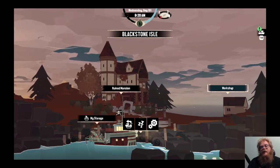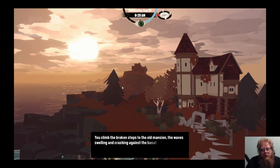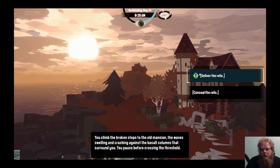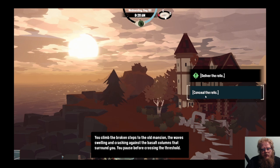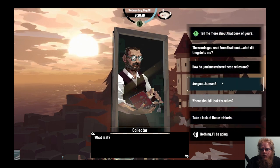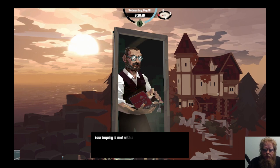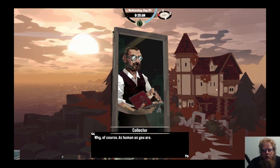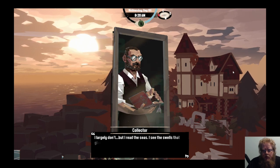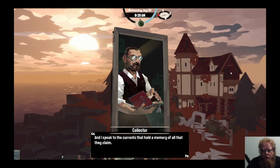We know what time it is - time to turn in the last relics. Let's see what we get. Climb the broken steps of the old mansion, the waves swelling and crashing against the basalt columns. You pause, cross the threshold. We can conceal it - interesting. What is it? Are you human? You know what these relics are, the words you read from the book - what they do to me. Are you human? Your query is met with a piercing gaze. Why of course, as human as you are. How do you know what these relics are? I largely don't. But I read the seeds, I see the swells that give shape to the formless. I hear the waves whisper their secrets to their witness, and I speak to the currents, the old memory of all they claim.